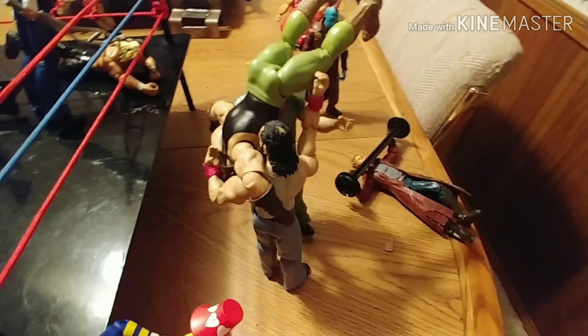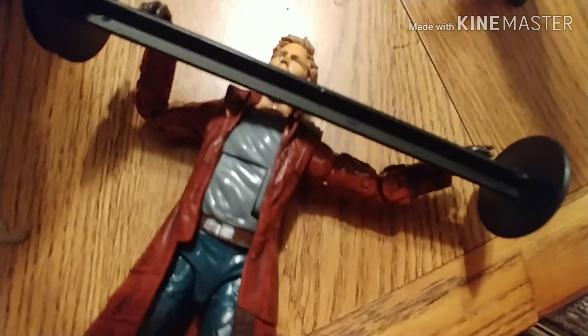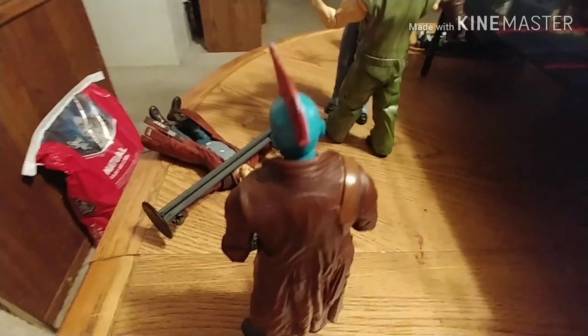Here's Eric Rowan and Luke Harper throwing Bray Wyatt because he betrayed them for Matt Hardy — I don't know if that's really what happened but it looks pretty cool. Here's Peter Quill, aka Star-Lord, trying to lift the weight but he can't, so he's getting choked and Yondu's telling him to lift the weight or else he's not his son.